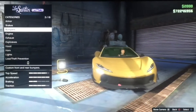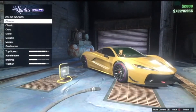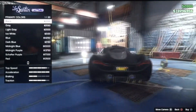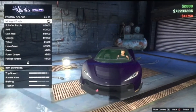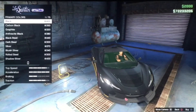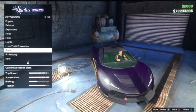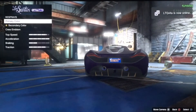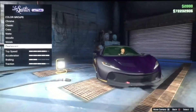First, you have to go to Respray, Primary Color, go to Matte, and pick any matte color you want. I'm going to pick Midnight Purple. I bought it. Go back, go to Metallic, go back again — don't click any color. Go back again and again, go to Plate, change your plate, go back again, go to Respray Primary Color, and go to Pearlescent.